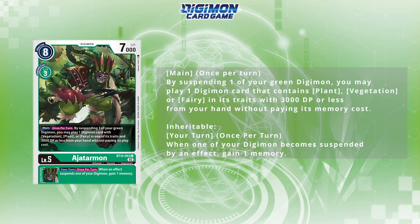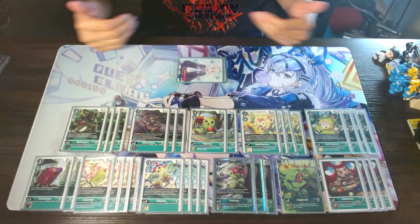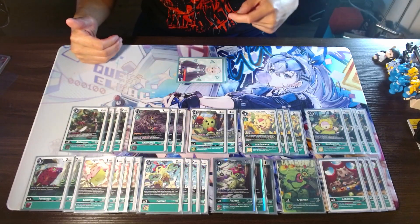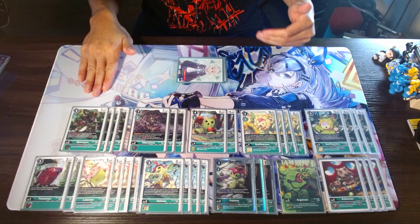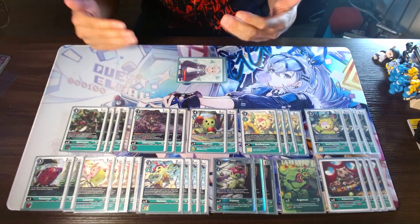I view all the other level fives in this deck as more something you utilize in the field. So as you start to spew out bodies and establish your board presence, I would utilize the other level fives to kind of climb up into another top end. Whereas Agitar should be sitting in the back until you're ready to push out and start with your plays.